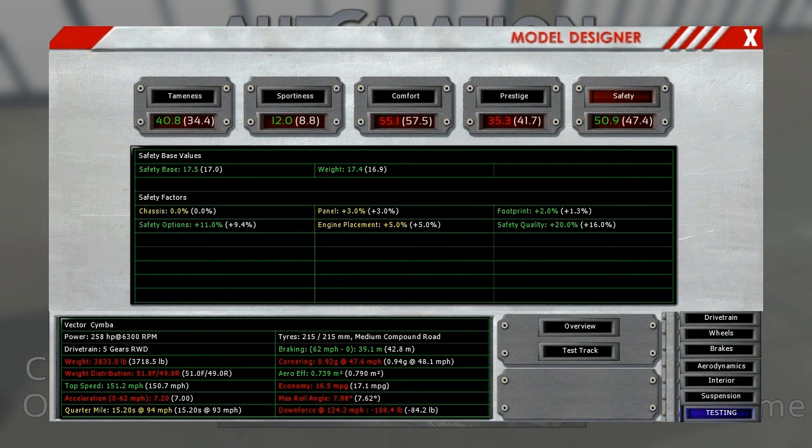That is our first model year complete. Next episode we're going to fast-forward two years into the future. None of our models will be moving in generation, but I'll focus an entire episode on refreshing all the models we have. After two years we'll know what we did wrong and make small changes to every car to improve them without building a whole new generation. Thanks as always for watching — see you next time!